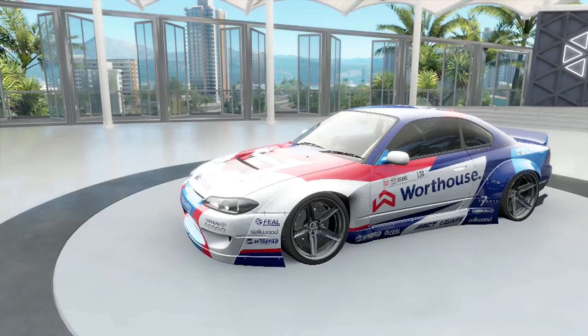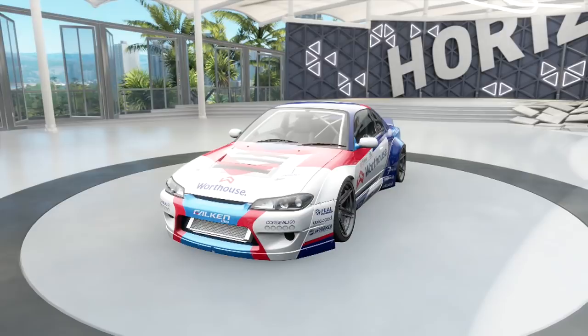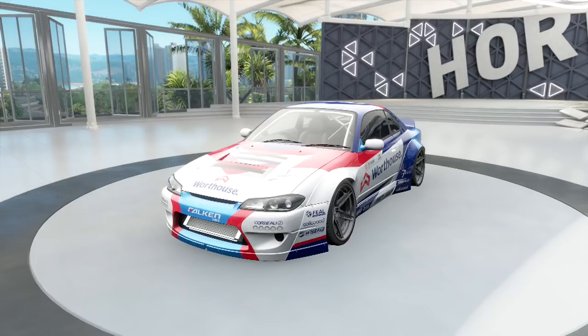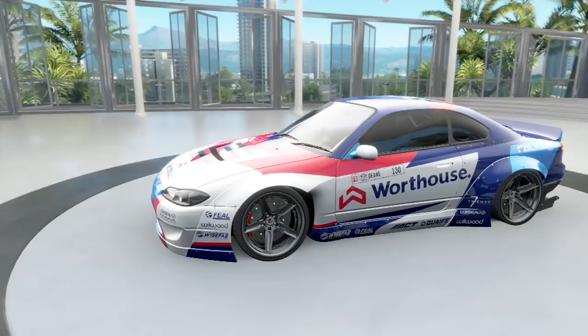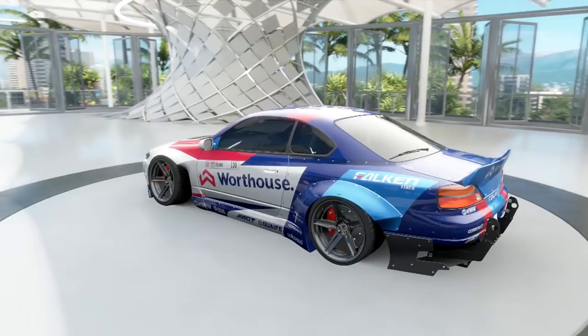Technically, this is episode two in the series. This is James Deane's S15 Silvia — this is one of two. They did build two pretty much identical vehicles, and this was in the 2017 Formula Drift series. We're going to bring you through the build and show you what we did and why. Then we'll take off, go try to find some drifters online, and hit some spots. I may not just hit the same parking lot over and over — that's getting a little stale — but if that's where the drifters are, we'll be there.